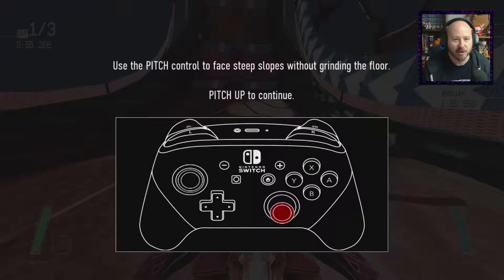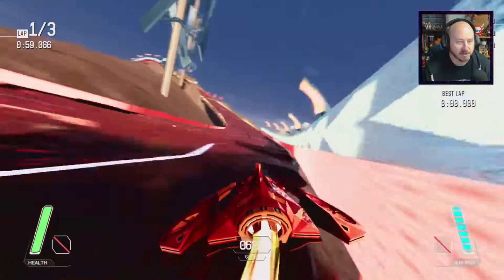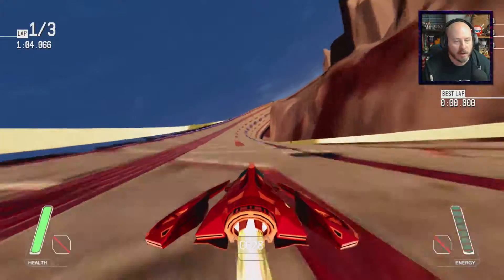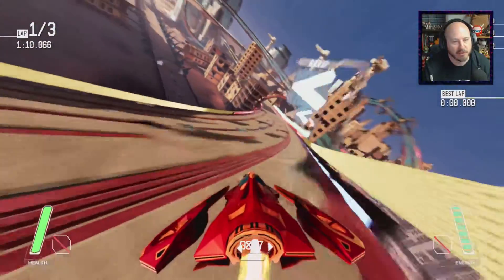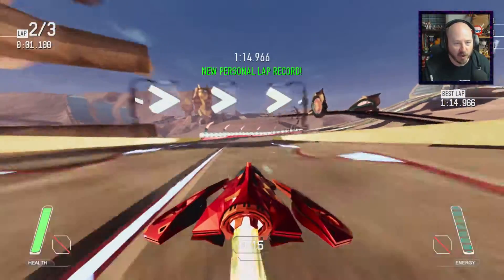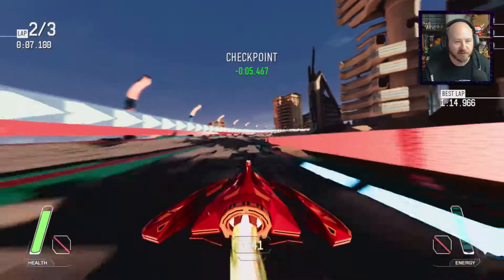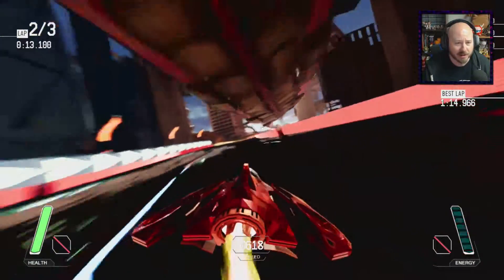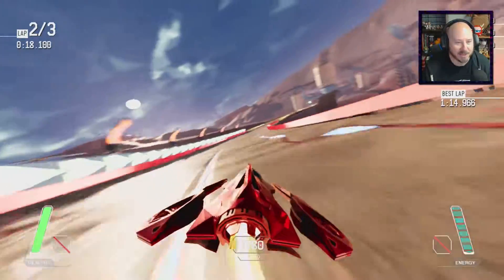Use the pitch control to face steep slopes without grinding the floor. Pitch up to continue. You actually use the other analog stick to move your craft around as you race — it really does have a lot of control over how you're turning and stuff. It helps you stay off of walls when you get close to them. This has a good feel to it. That weird particle thing and blurring going on — motion blur maybe? I don't know what's going on. It is kind of throwing my eyes off just a little bit.